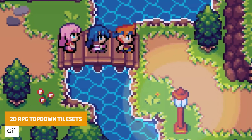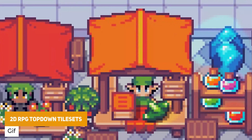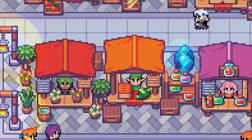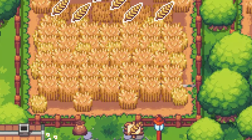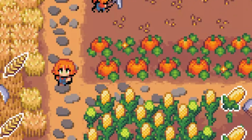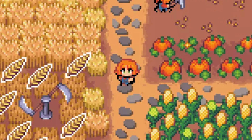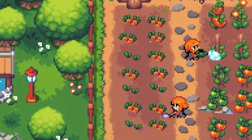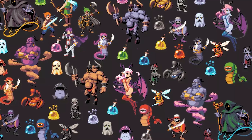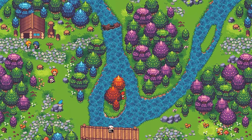Next is the 2D RPG Top-Down Tile Sets — the entire full bundle, normally $50, which contains over 10,000 16x16 pixel art tiles in one huge package. It includes exteriors and interiors including cities, green plains, forests, deserts, snow and dungeons for an entire world map across loads of different styles, with vegetables, animated characters, sprites and many more.